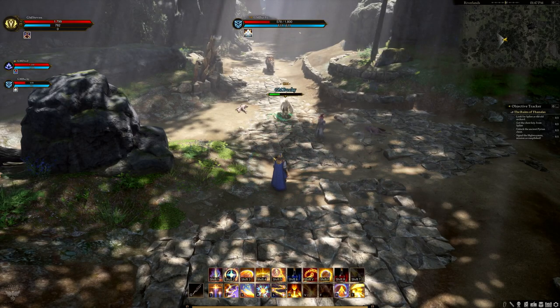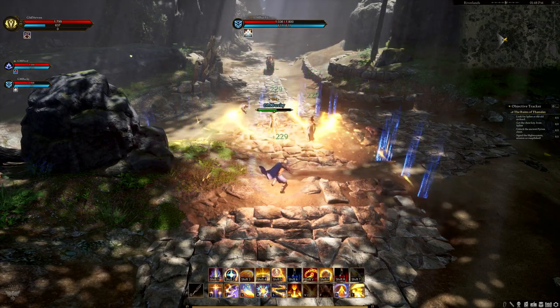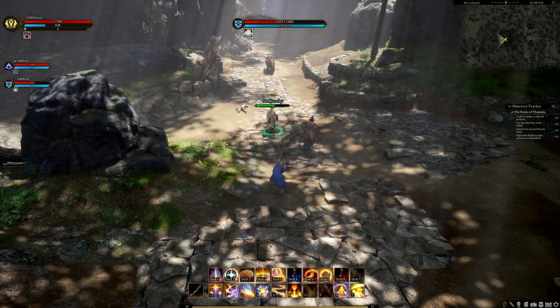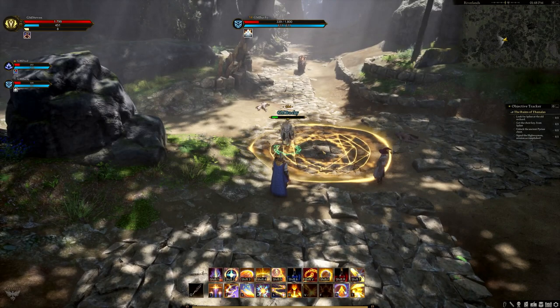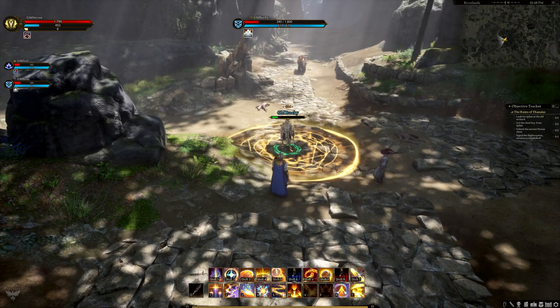Consecrating Wave is a frontal cone heal that doesn't require a target. It has dual purpose — any ally it touches gets healed, and any enemy it touches gets damaged. It costs 75 mana to use.